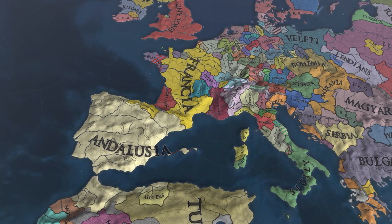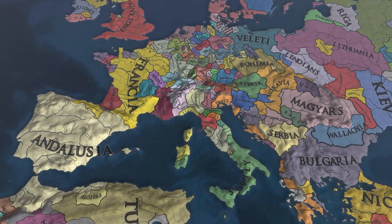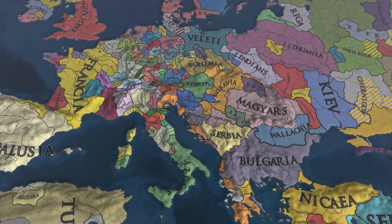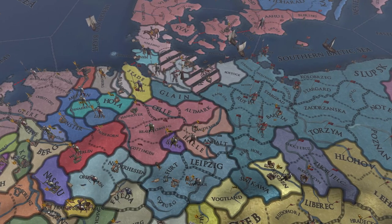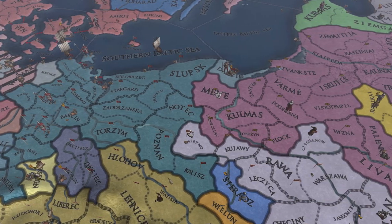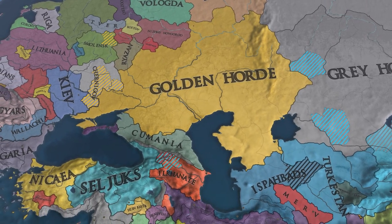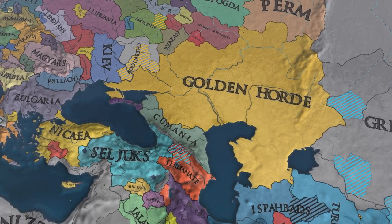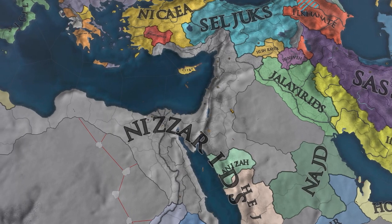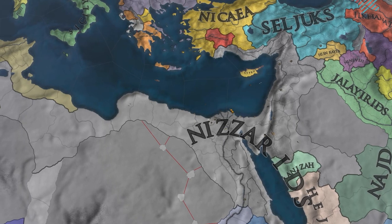Meanwhile in Europe, it looks like Andalusia has pushed all the way up to the northern coasts of Iberia. Francia is holding it together by the looks of it, but Sicily is pushing on the Papal States — the Shias marching on Rome. Up in the north, it appears that the pagans in Valletti have done quite a bit of conquest, and we might see a Wendia this time around. The Golden Horde managed to bring down rebellions, and terrifyingly, it looks like the Nisrids are up all the way into Anatolia.